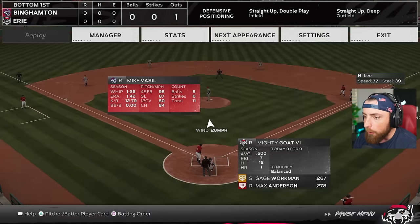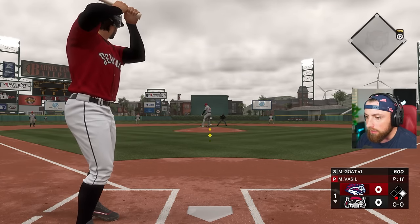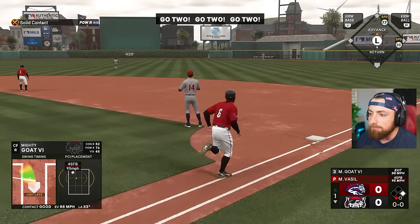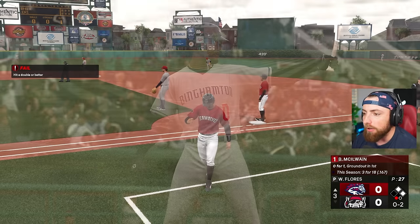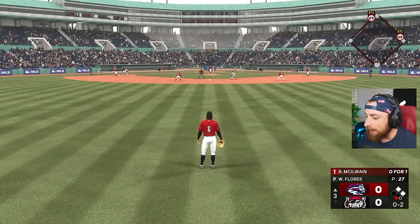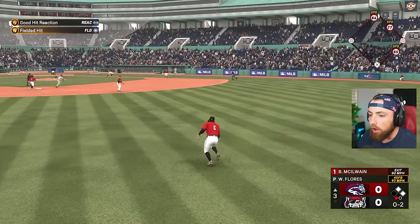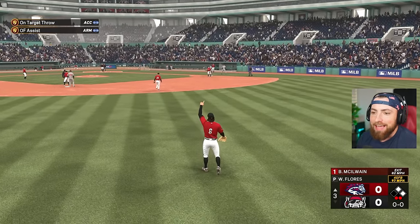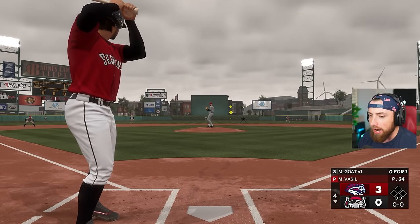Hit a double or better for four program stars. The wind is blowing out - oh my god, Mighty, just get under one and we can hit this over the fence easily. Late and under it - I freaking messed up, how did I miss that? God dang it. Brutal - two on, one out. Go to third, go to third - oh my god, he got down. Wait, we can throw him out though, this is a force out. That's how we do it - an 8-5 putout! Three to nothing, we're losing.